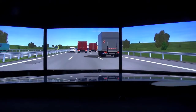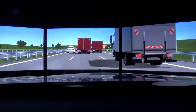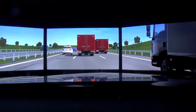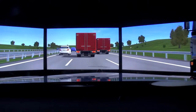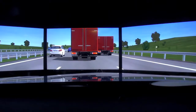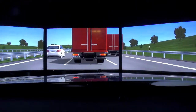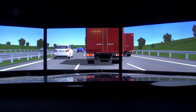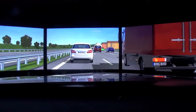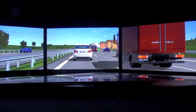It also has a steering assistance — that's Distronic Plus, which is an advanced feature. It keeps the distance to the car in front of you and there's also a lane-keeping or steering assistance. The steering camera up there sees the lane markings and tries to keep the car in the middle of the lane.